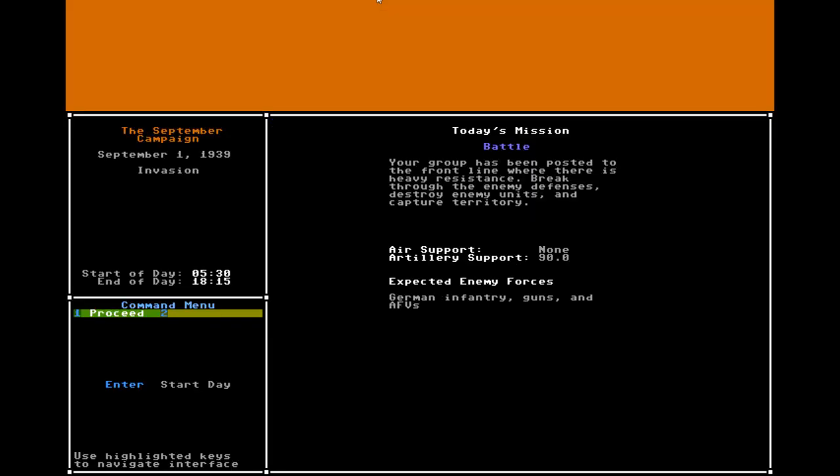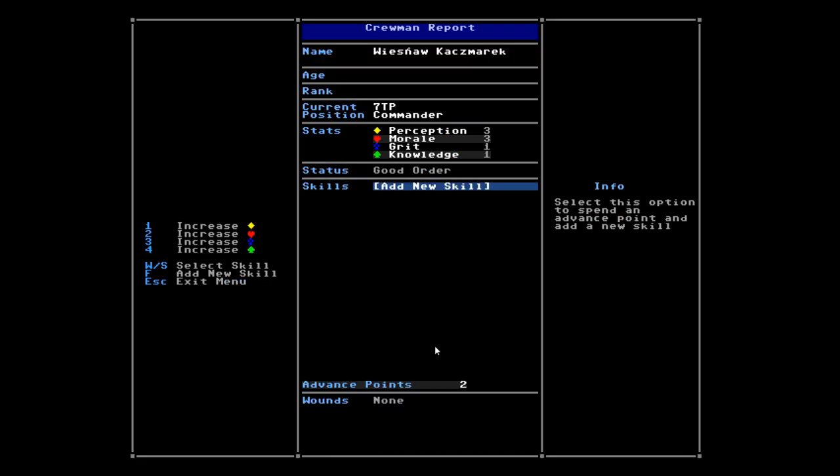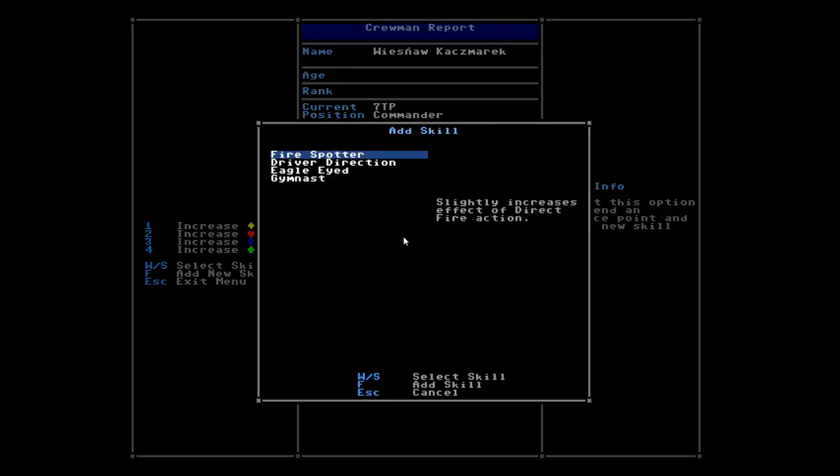One of the new things in Alpha 8 is that you're first taken to this campaign calendar interface. You can see here the name of your campaign, the current date, and the flavor text explaining what's going on at this time during the campaign. From here you can start your day or head in and look at your crew. For each of the crew there's a separate menu, and what I'm going to do first is apply my skills, because my commander has two advance points and the other crew members have one each.